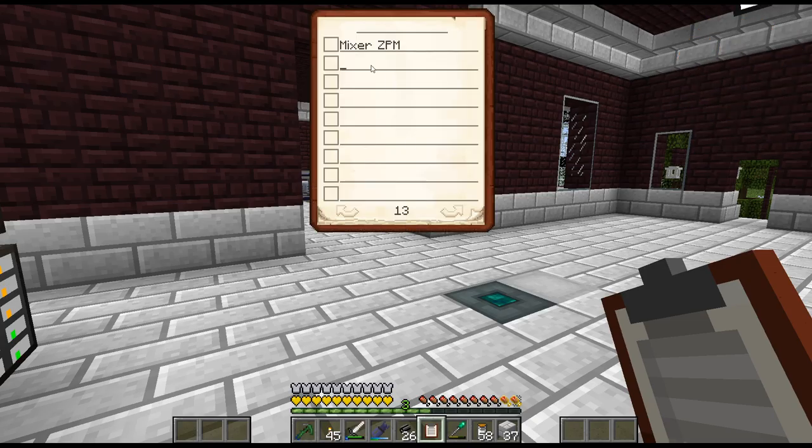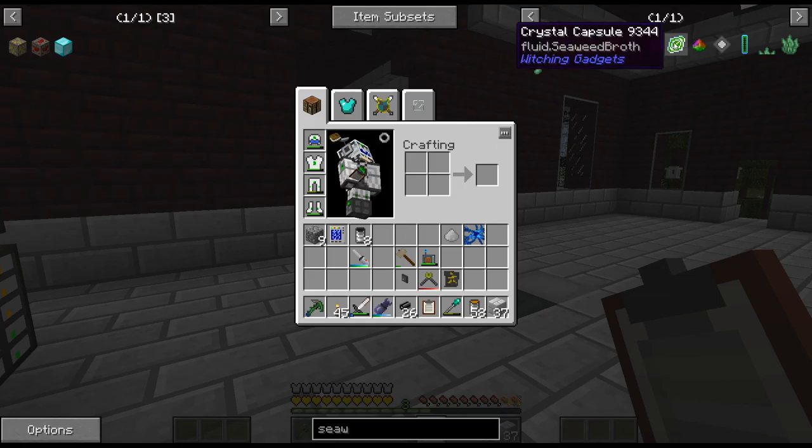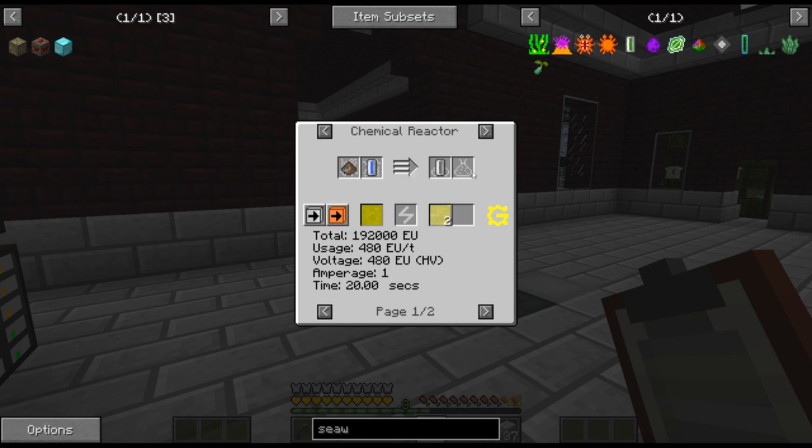Probably we'll just do a regular one I think. Centrifuge — probably ZPM again, cause I can do a whole bunch of machines at that level. And how do we get this? And this is a chemical reactor there it looks like. Water.